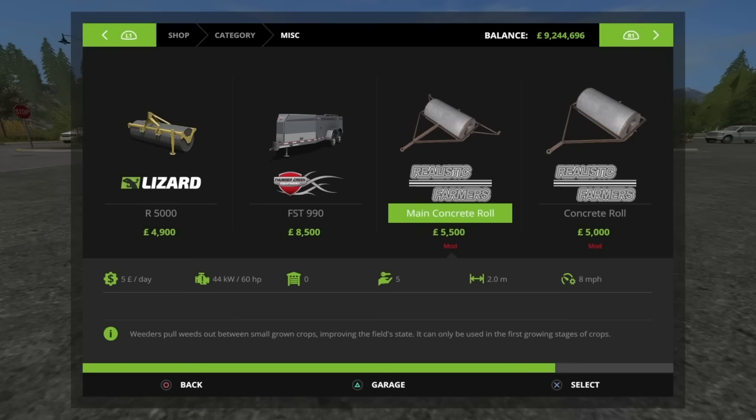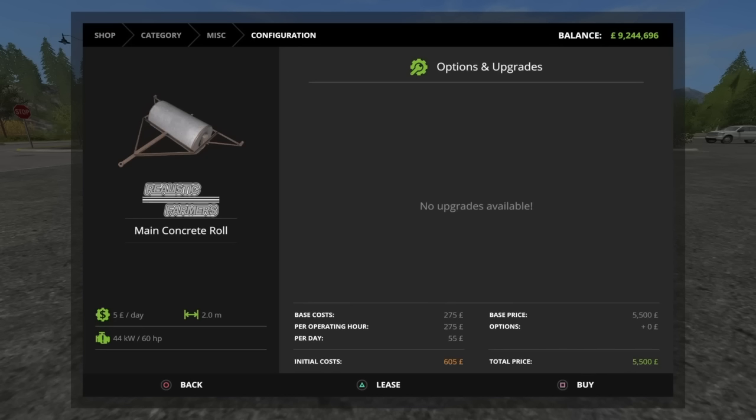You have got a main Concrete Roll and then you've got the standard Concrete Roll. £5,500 and £5,000 respectively. If you go in and look at them, you can lease them - for the main Concrete Roll £605 to lease, for the normal one £550. Not that expensive to buy, in all honesty.